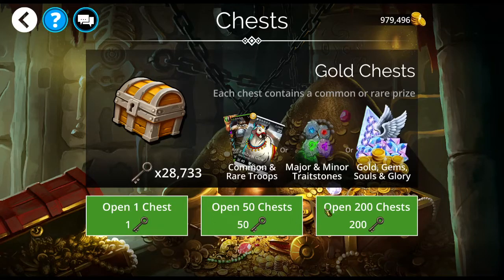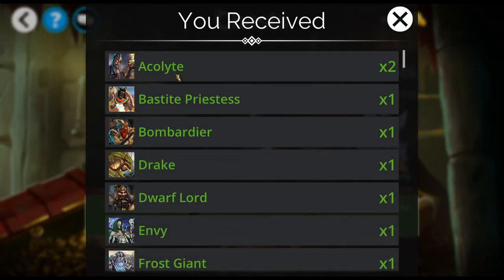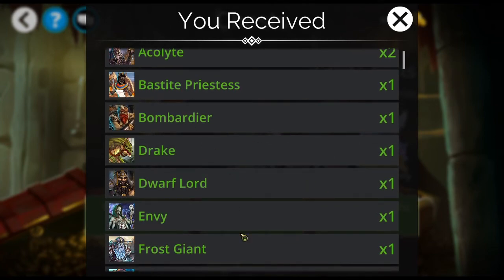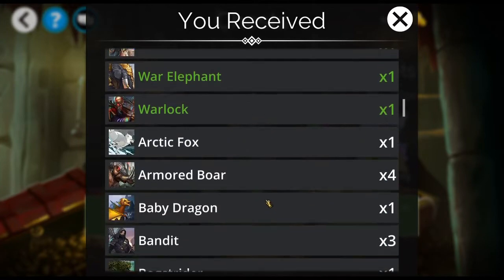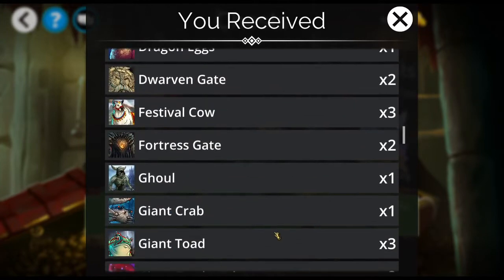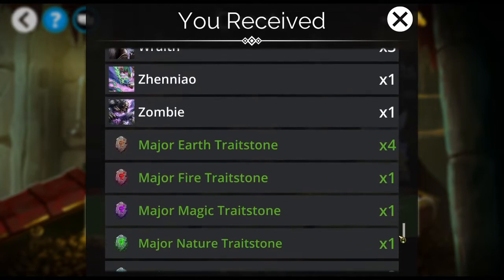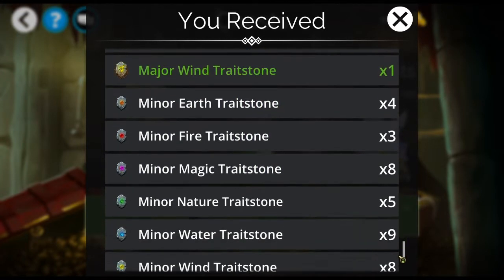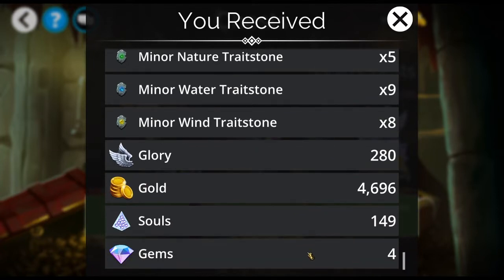I'll open 200 chests here just so you can see the kind of stuff you can get. Green is the highest tier — green aka rare. You want to get lots of green when you open these chests, and I got quite a bit, and quite a bit of commons too. Down at the bottom you can see what else you can get: trait stones, glory, gold, souls, and a few gems. I'll take gems anytime — I love me some gems.